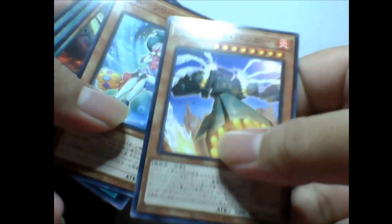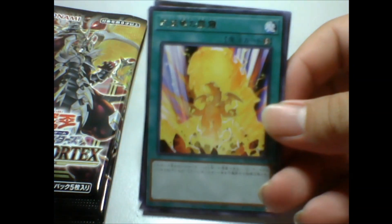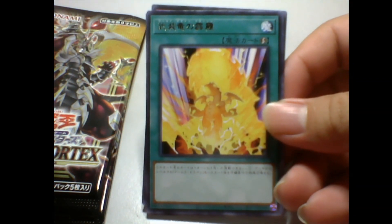Okay, nothing yet. To my knowledge, I don't think Blazing Vortex has arrived in the TCG yet, so I hope I'm getting some pretty good pulls so far. And right here we got one of the new Arm Dragon support cards.